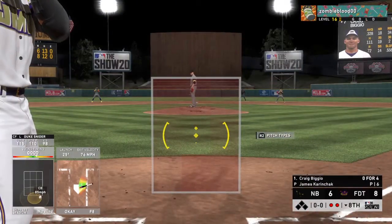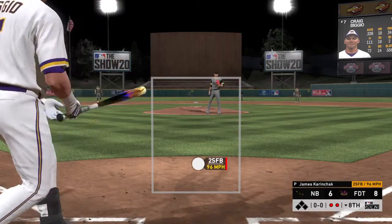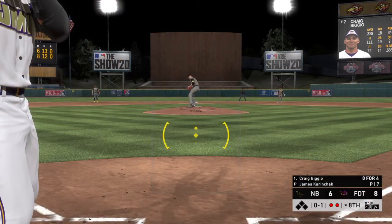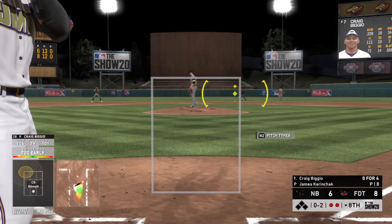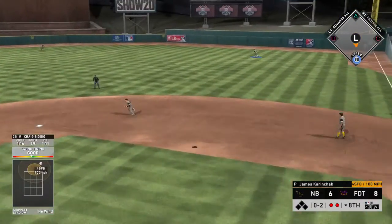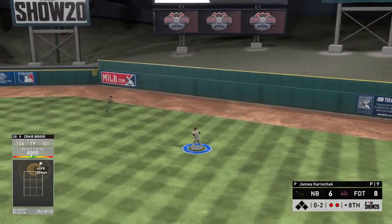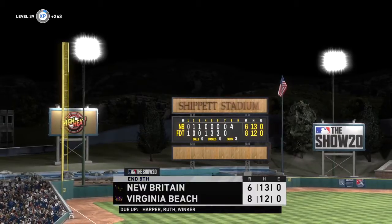Craig Biggio is struggling so far in this one, looking to erase his 0 for 4 ball game right here. Swing and a miss, it's 0 and 2. Skied into straight away right — Harper will reach out with one hand to make the catch on the move, and that ends the inning.